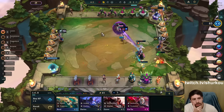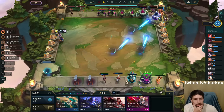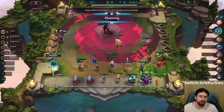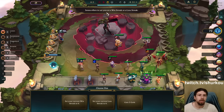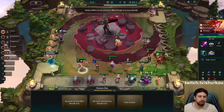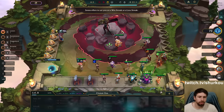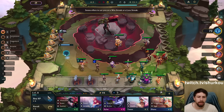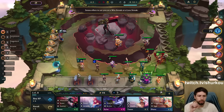Xayah is bugged — can't be two-starred. I'm just playing Xayah right now because it's probably okay. I'm using her as an item holder since she's a five-cost. An encounter offers to set you on a win streak or a loss streak — I'll just take three gold. Next turn I'm going level nine. I don't give a care about this.